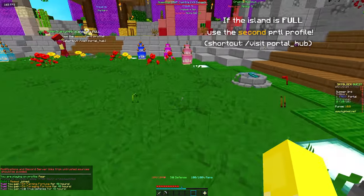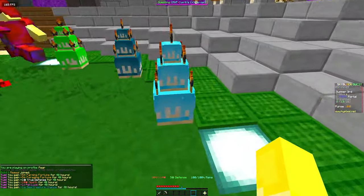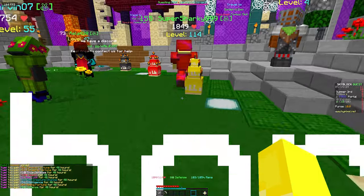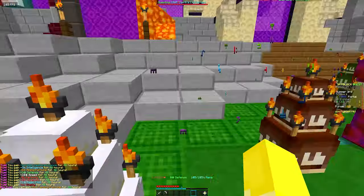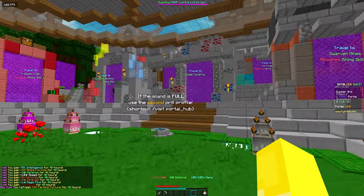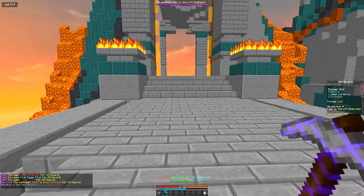The next thing I did was warp to the Portal Hub. I know the cakes don't really give great stats, however an additional 5 mining fortune is pretty nice early game because that's 5% less ores you have to mine up. I also have unlocked access to the Deep Caverns, so once I collect all these cakes I'll be able to go through, and this will give me a step closer to unlocking the Dwarven Mines.